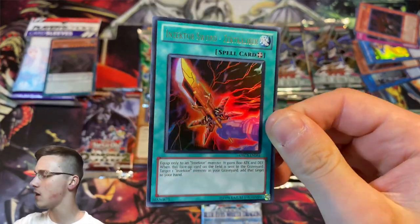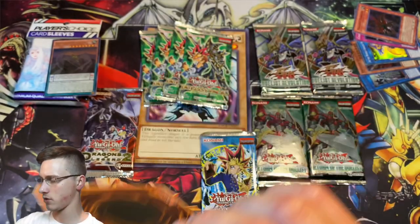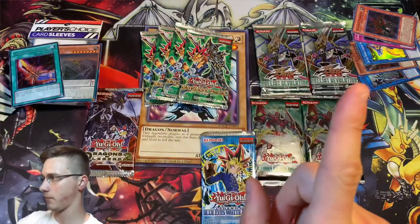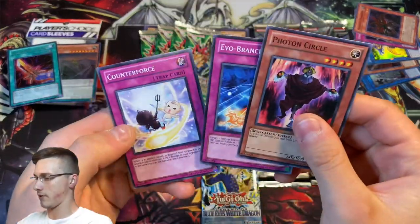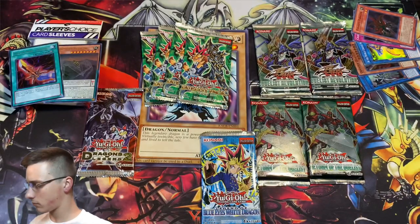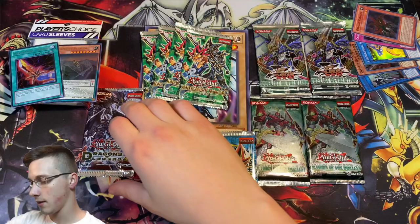The luck is continuing with an Insecta Spell card — I think I pulled this in the box opening I did for Order of Chaos. Inbound link coming up in the description if you want to watch that video. Counter Force, Evo Branch, and Photon Circle. Two ultras out of two — can we get an ultra from LOB? That'll be a good question.